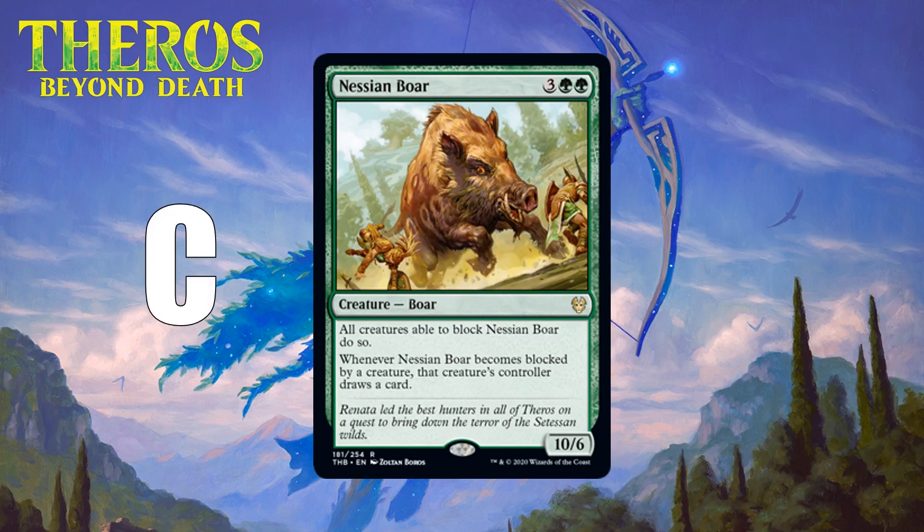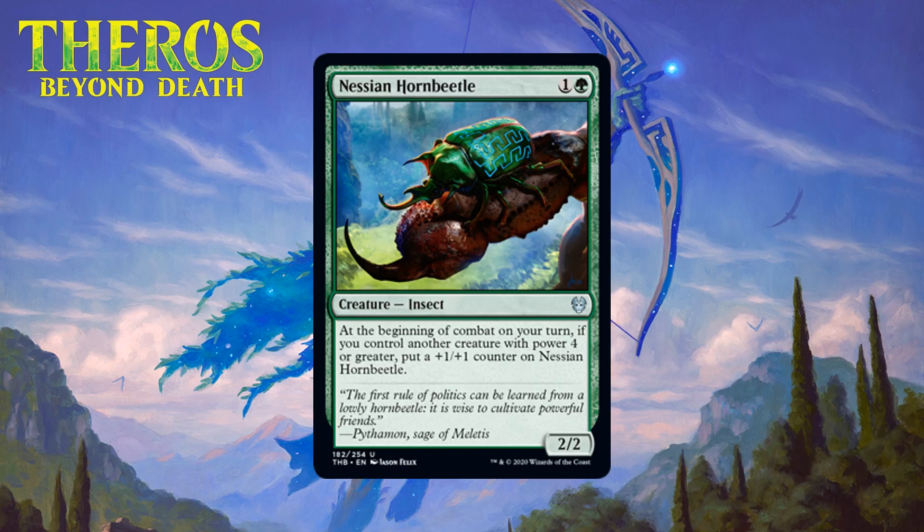Next up we have Nessian Hornbeetle, which for one generic and a green is a 2/2 insect at uncommon. At the beginning of combat on your turn, if you control another creature with power four or greater, put a +1/+1 counter on Nessian Hornbeetle. This is a nice payoff for the red-green four-or-more-power deck — it has a very reasonable floor as a Grizzly Bear and a fairly powerful effect that allows it to keep getting larger. The ability triggers at the beginning of combat, so you can play a four-power creature in your first main phase and then get the counter going into combat. This is one of the better payoffs for that red-green deck — giving it a B-.